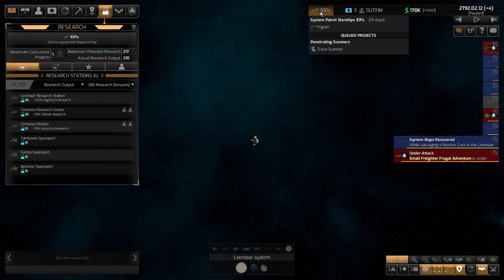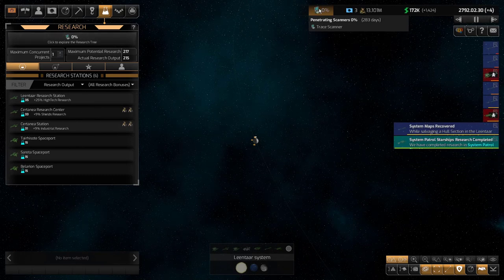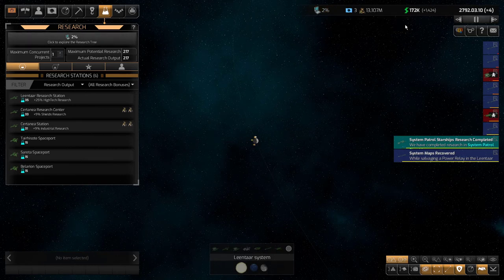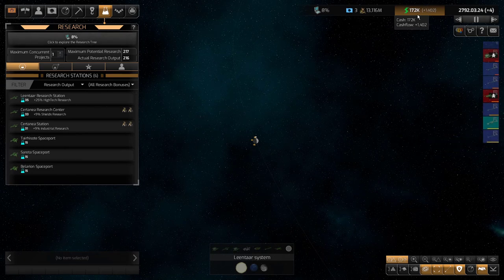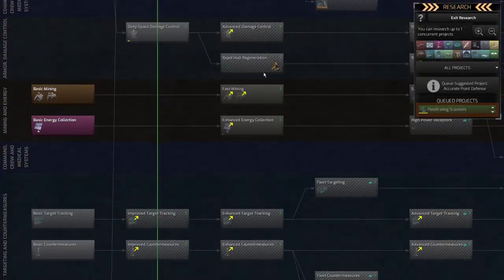I'll be at 240, maybe 250 research. That's going to be excellent to get through these Tier 1 and Tier 2 techs, and maybe enough to even get me to my specialized beam weapons. Now watch the trace scanners — I think it's a Tier 2. Watch how fast that's going to go. 283. I don't have that much money that I want to crash all the time right now, but I may anyway because I really want to get through this stuff quicker. I'll crash it — 13,000, I can afford that.